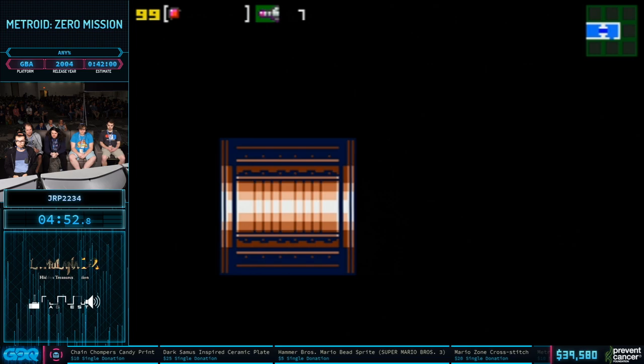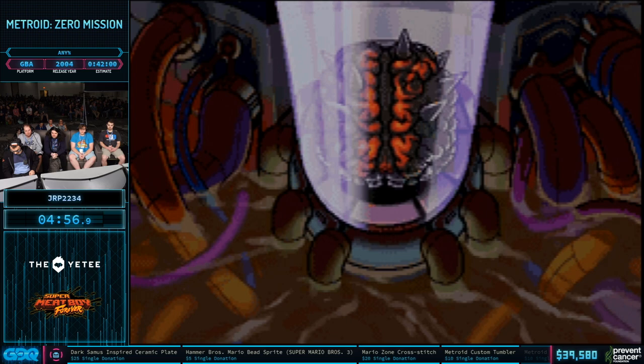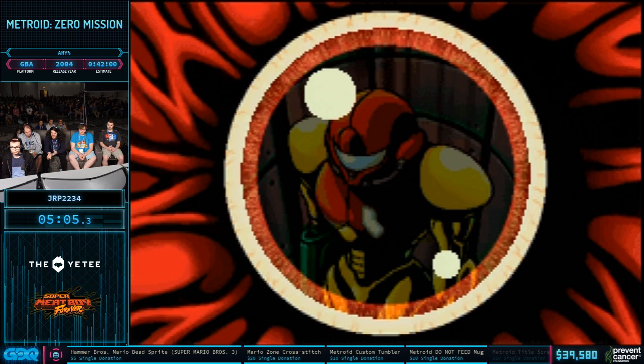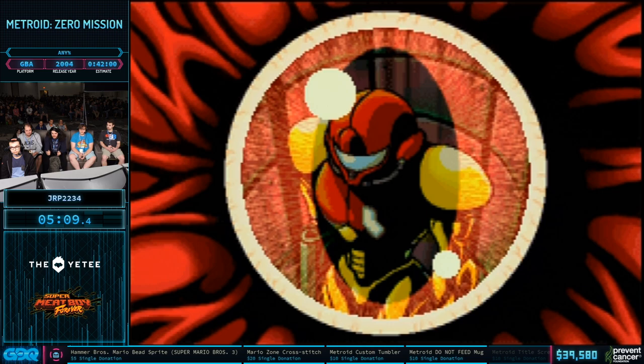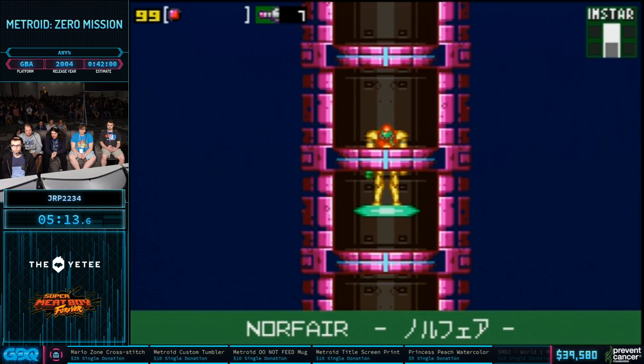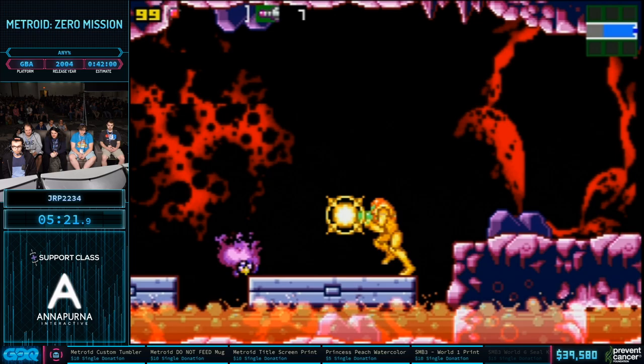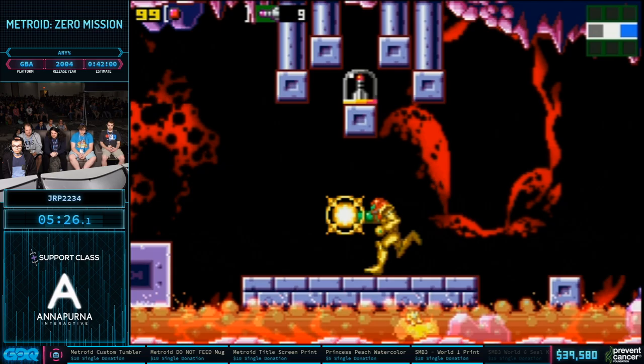The whole goal of this is to avoid refilling earlier on in Norfair, which is where we're at right now. There are two possible ways to do Any% — this one is the faster way. We're going to go do Ridley first, then Kraid afterwards. But you can actually do Kraid before Ridley. One of the big reasons why we don't is because if you do Kraid first, there's an extra cutscene leaving Kraid's Lair that costs about 20 seconds. So we completely skip that by doing Ridley first.